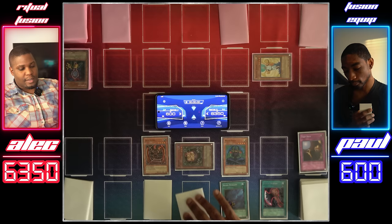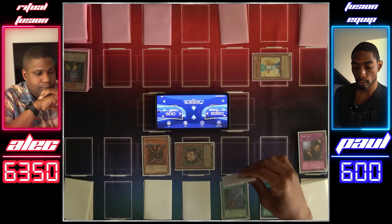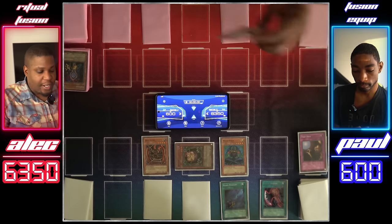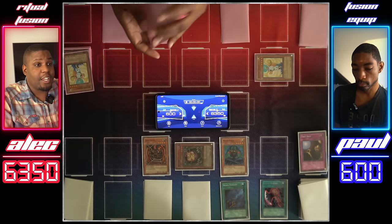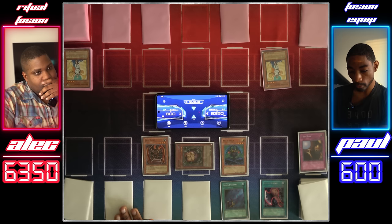Draw for turn. Set a card face down and pass. Maha Velo attacks Shining Angel — Shining Angel is destroyed and I'll use its effect to make another Shining Angel in attack position. I'll set a card face down and end my turn.